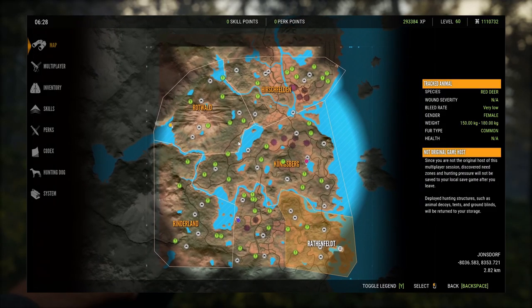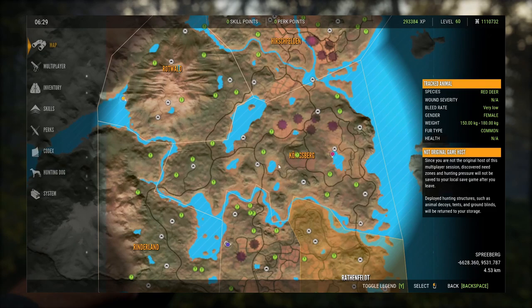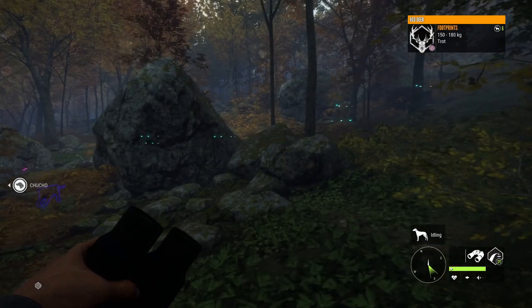Other often ignored spots on Hirschfelden are these fields, which are very good for multiple animals, and all these lakes — Roe Deer, Bison, Fallow Deer, Red Fox, Red Deer, even some pigs. Up here is also very good for Red Deer and Roe Deer. Down here on these fields is one of the best locations to get a Diamond Red Fox, also very good for Roe Deer and Fallow Deer. All these spots are often ignored, and they are very good.